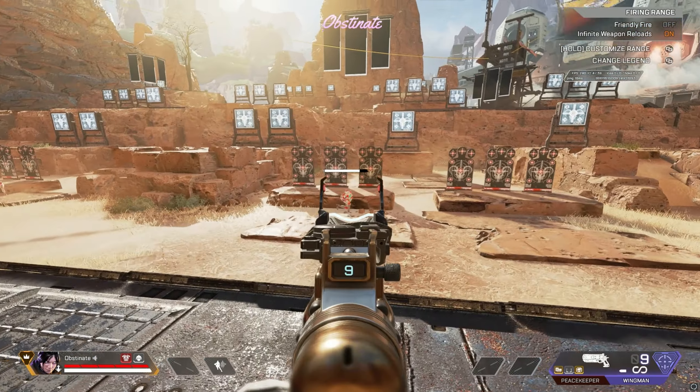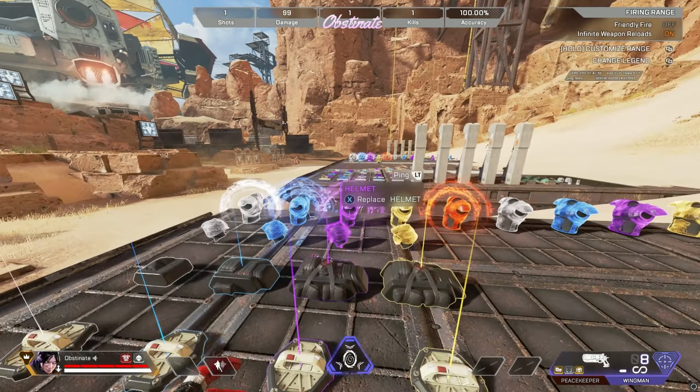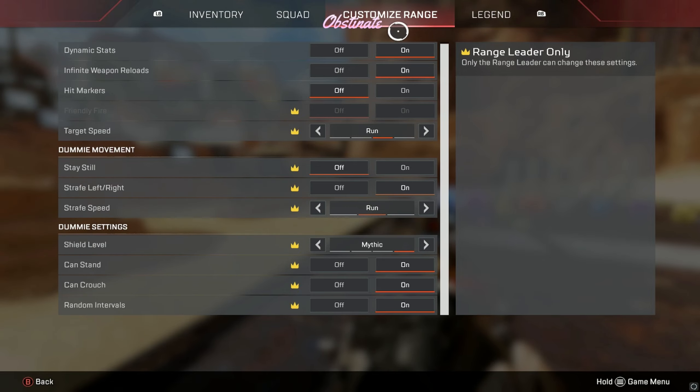Also, if you look at the top of my screen when I shoot, you'll see the dynamic stats — it shows all of my stats from my last shots. All you have to do is go to Customize Range and turn on dynamic stats.